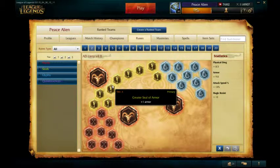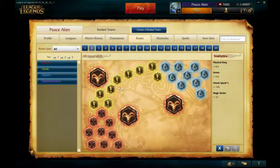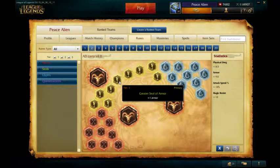You want Armor Yellows — they help you be tanky in lane. Other options can be Flat Health as an AD Carry. That's pretty much it: either Armor or Flat Health.